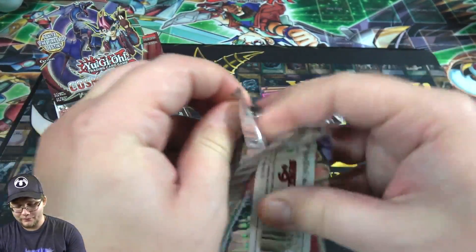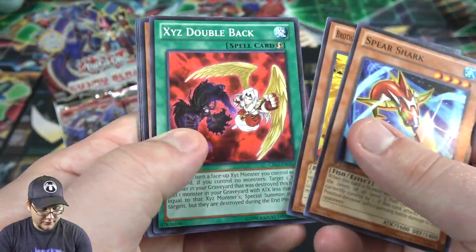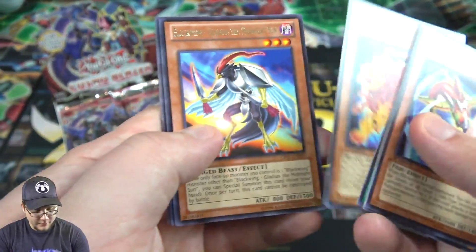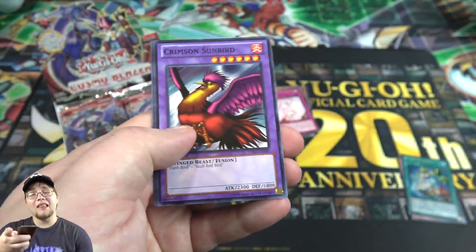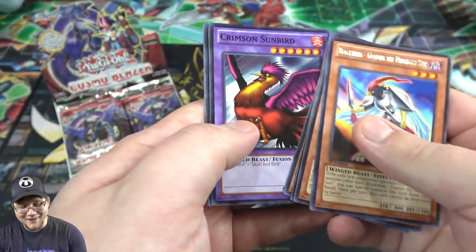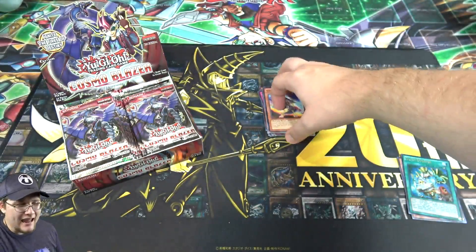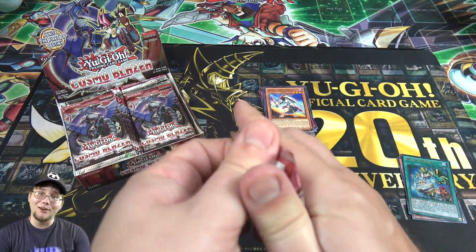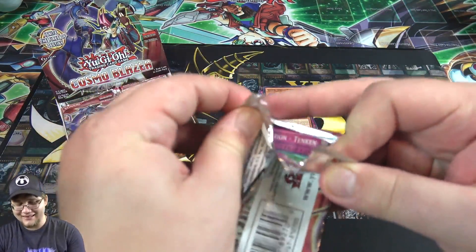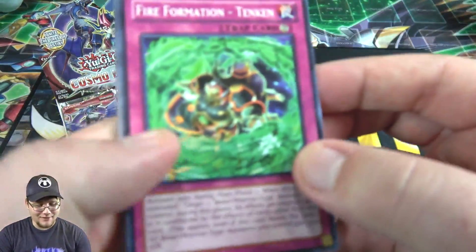Another Spear Shark, another Fire Fist, Hazy Flame, Black Wing Gladius the Midnight Sun — and again, for a second I thought that was a holo. Crimson Sunbird, but it looked a lot darker so I was thinking maybe it was a holo. That always happened with older packs — the card looks a little darker and that usually meant you had a holo, so that gets me every time.